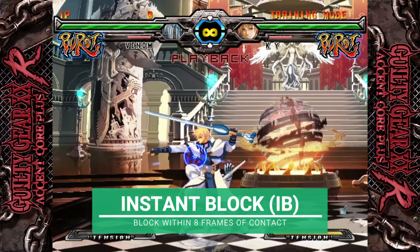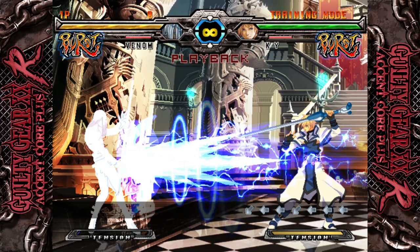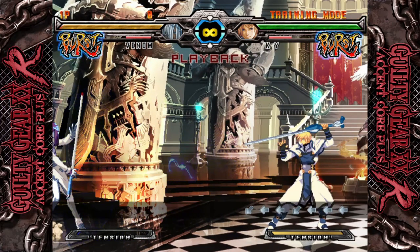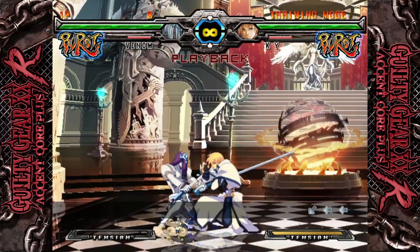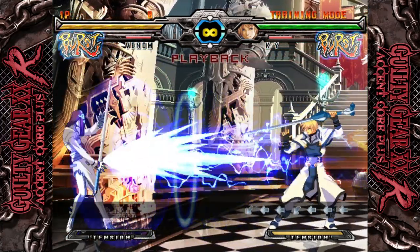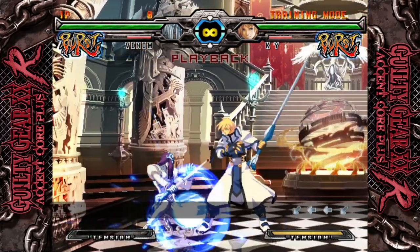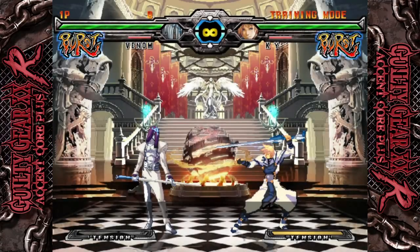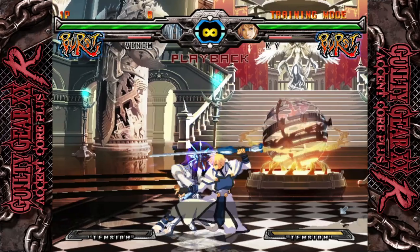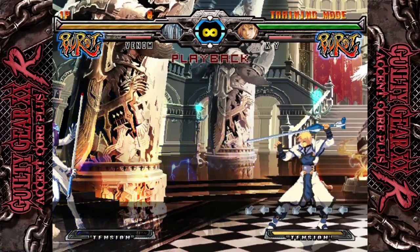Instant blocking is exactly what it sounds like. As opposed to blocking before an attack connects, you block within eight frames of the incoming attack making contact. It's a semi-tight window, but if you can pull it off, you'll be rewarded with reduced pushback, reduced block stun, and a little bit of meter gain. A successful instant block also improves your tension pulse, allowing you to build meter faster. This mechanic is a bit risky, but it can make a huge difference in a game. It's also super crucial for Robo-Ky specifically, since his meter is so unique.